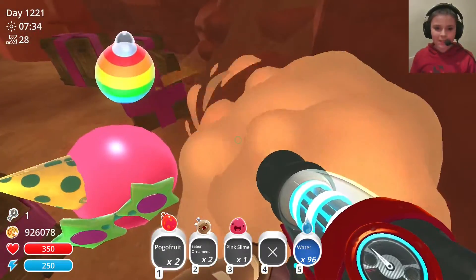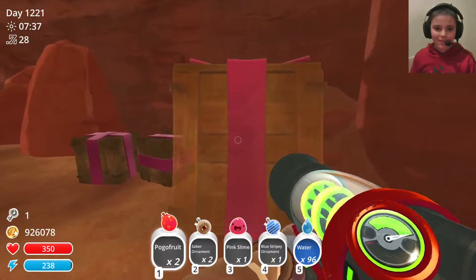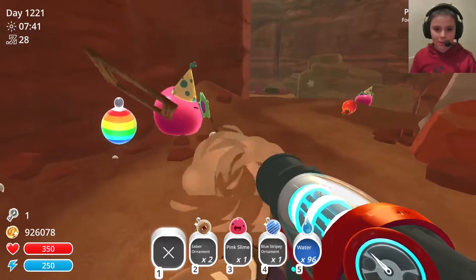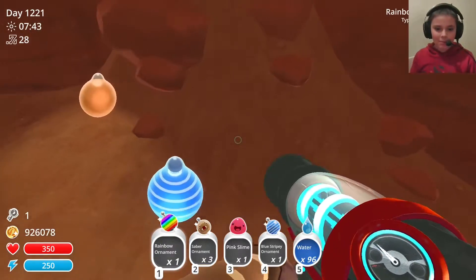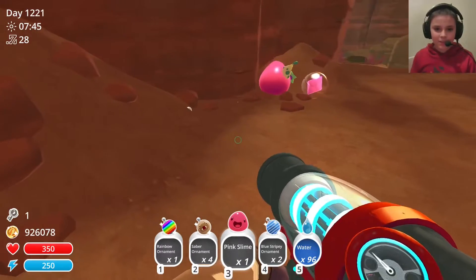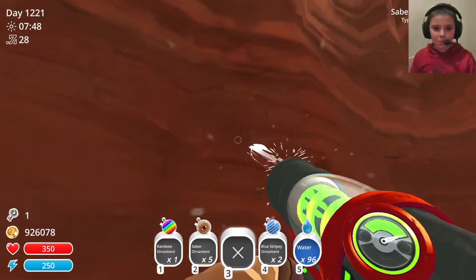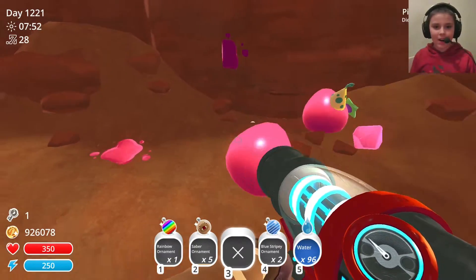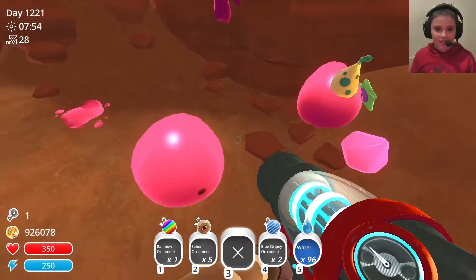Sorry party! Pink slime! Oh, I've got a saber! She's going to use some pogo fruits! Someone's happy! He got a free meal! I'll get a little party slime! That good one now! Normal pink slime! And I think another one is stuck in the ground now!